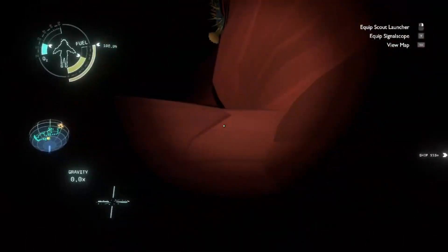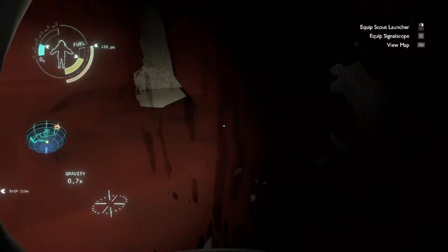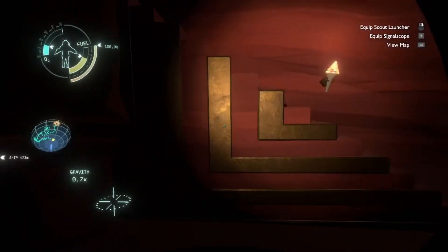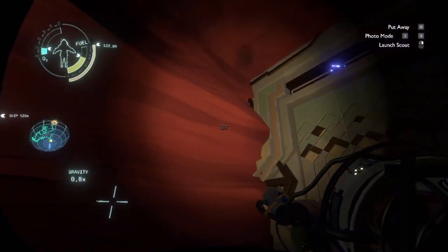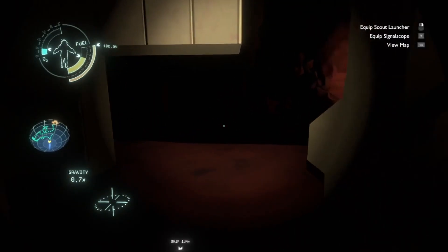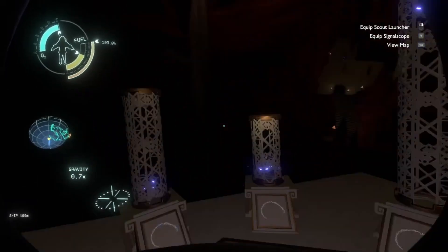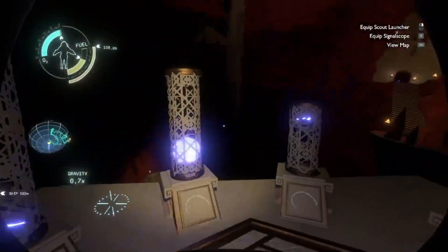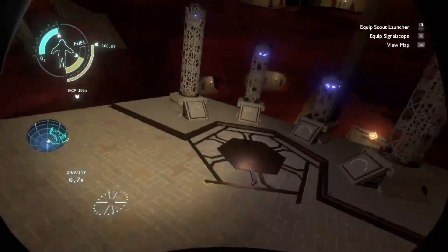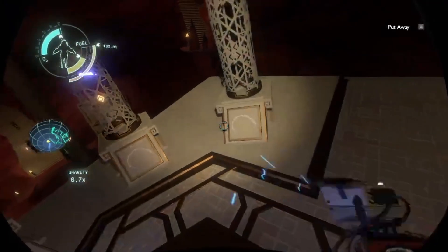Do I go behind it somehow? Oh, here — right, maybe. Yep. We have lights! Oh my god, let's go. No, no, come back. High energy lab trailhead. Ice shrine district. Stepping stone district. Angler fish overlook district. I want to see the high energy lab — that sounds fancy.